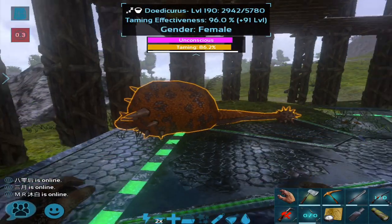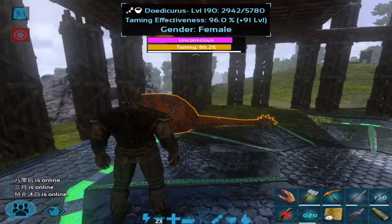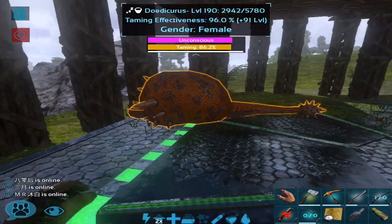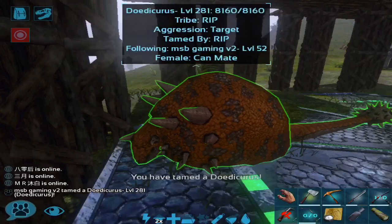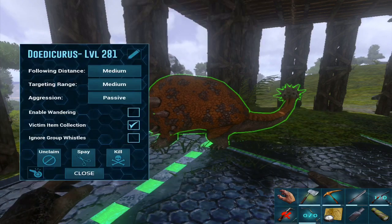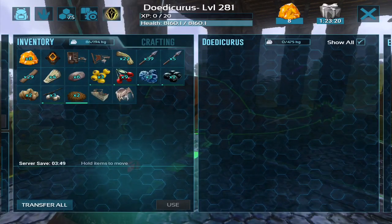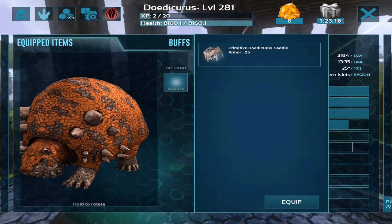We needed a couple more kibble but it's about to be tamed — one more bite — and bam, it's tamed! I need to start working on my raft defenses too because people could just walk up and raid it, so I'll have to work on that soon.